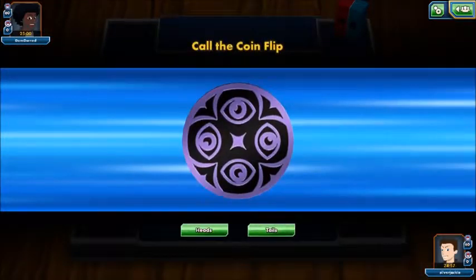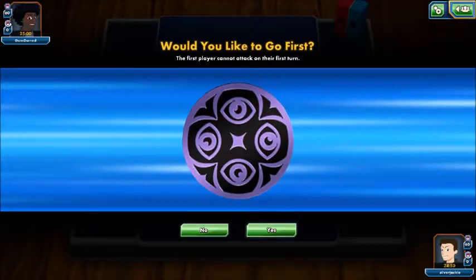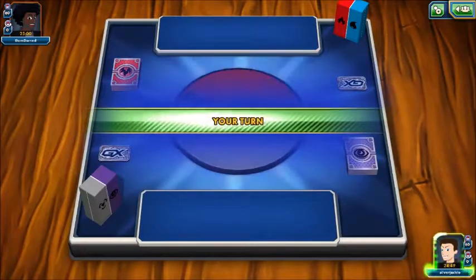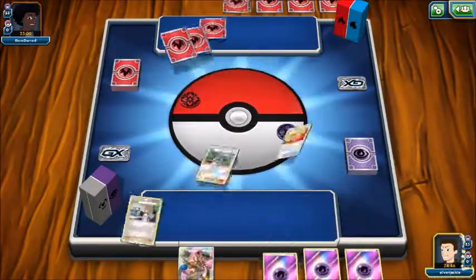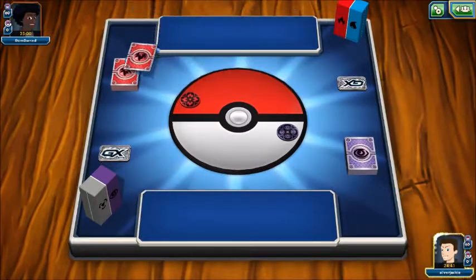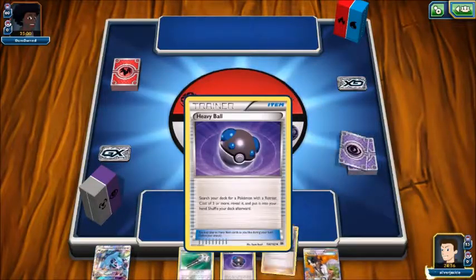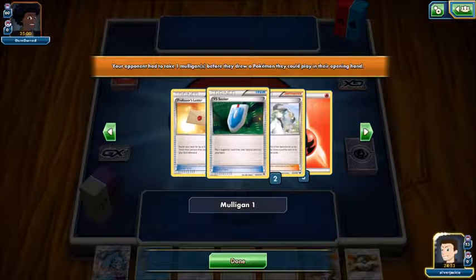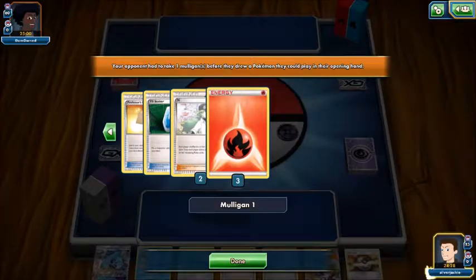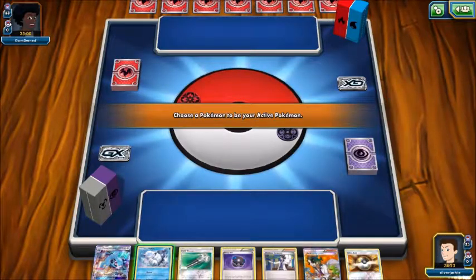Match two — Volcanion! We might lose this but I want to show how well this deck can counter it. We really need to get Alolan Muk out quickly. After a mulligan, we got Alolan Vulpix — that's good. We have Lele, Bridgette — that's fantastic! Both of us get one mulligan so we each draw an extra card. This is a good start.